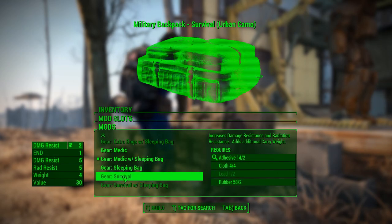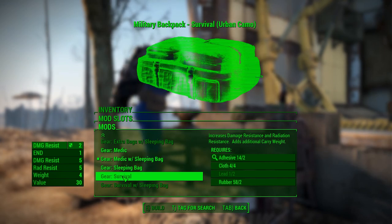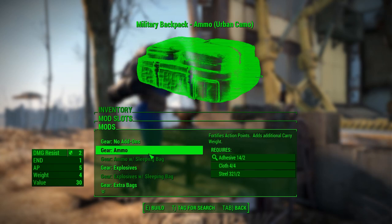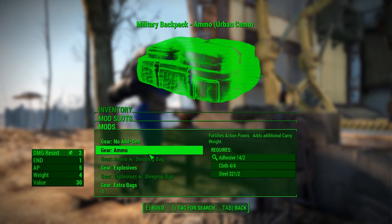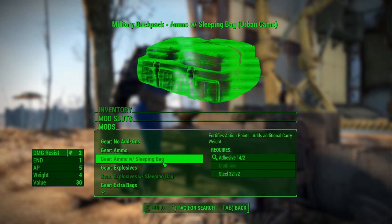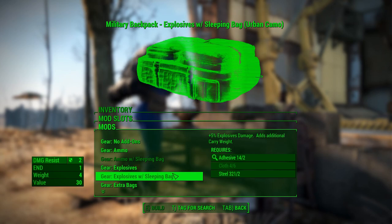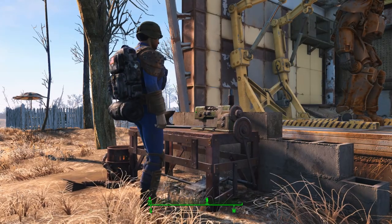The survival add-on gives damage resistance and radiation resistance — five on damage resistance and five on rad resistance. In normal mode I don't really see the backpack being that much use, but on survivor mode it's definitely helpful. You can carry more weight — not that much more — and you can add other stuff that benefits you.